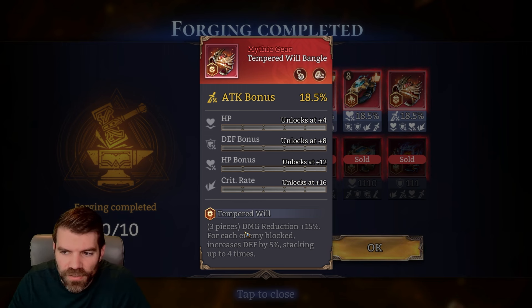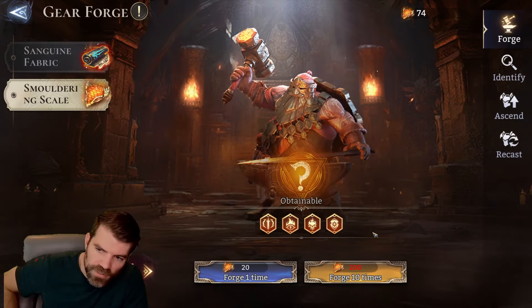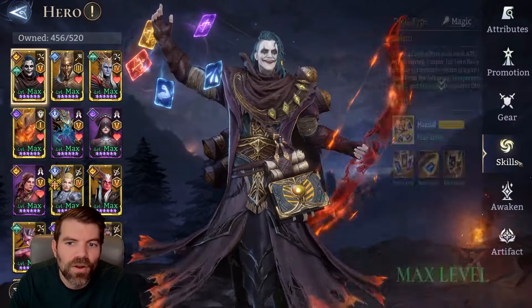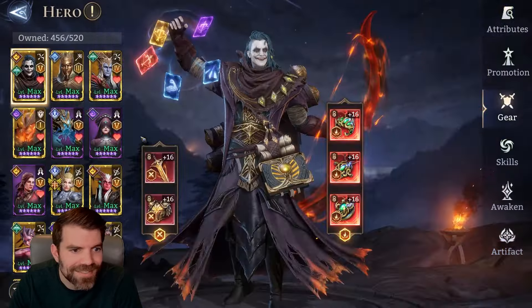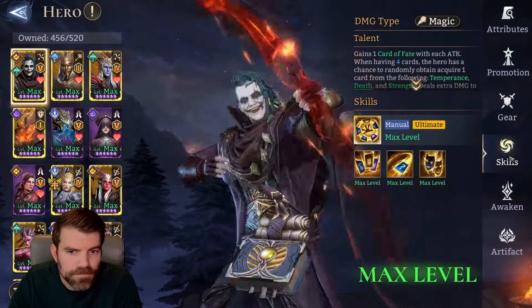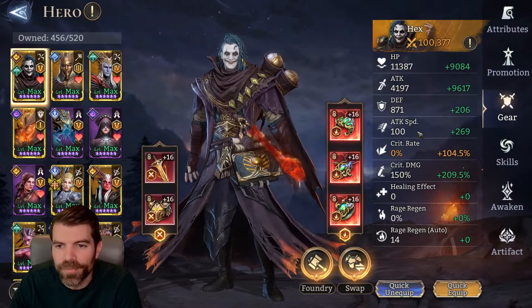Attack, damage reduction for each enemy blocked, increased defense — and it's attack, rip. I guess we could use this on a tank — this is basically like the better version of the Guardian set. If I want someone to deal a little damage but also take a little damage I could maybe use that piece. Basically got nothing useful — nothing really usable to be totally honest. We're still struggling with not having enough gear space — please just add some gear space.